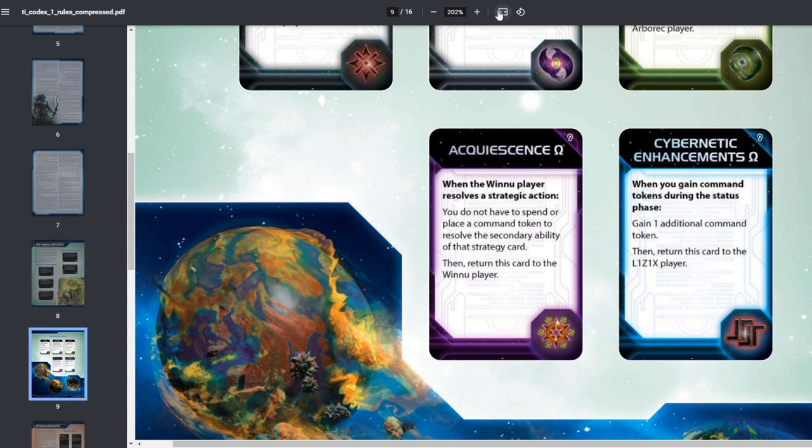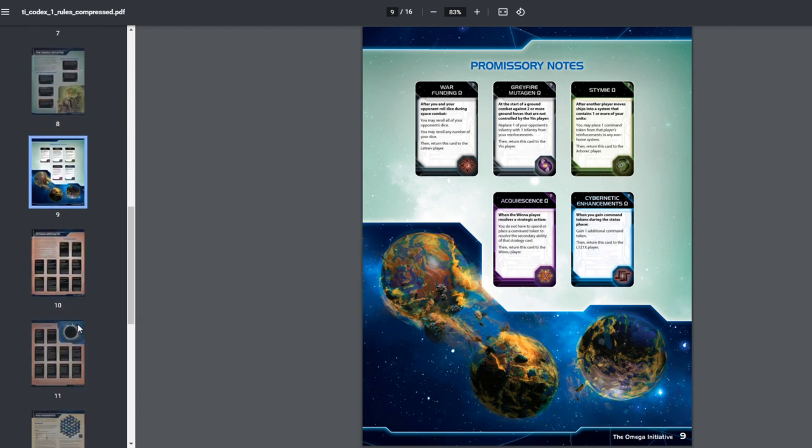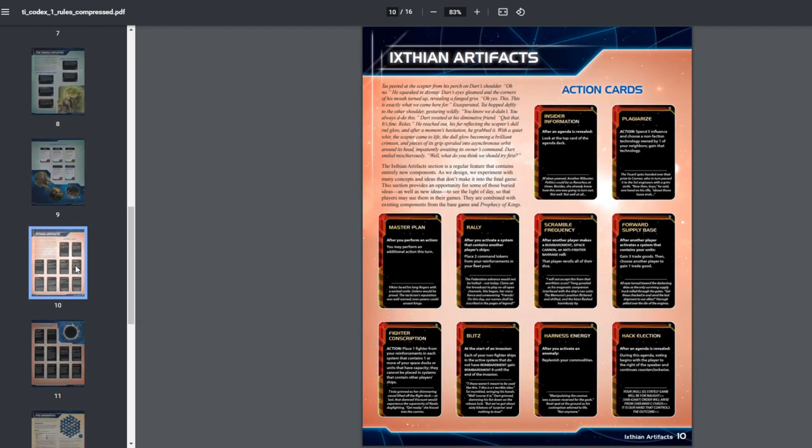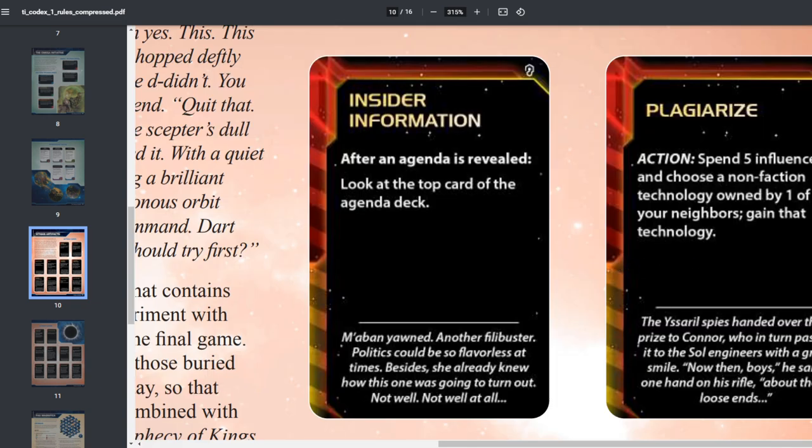That covers the five promissory note updates. The rest of the codex introduces the Ixtian Artifacts — new action cards, not tweaks of existing ones. You can add these into the game with or without the Prophecy of Kings expansion. Let's go through them.